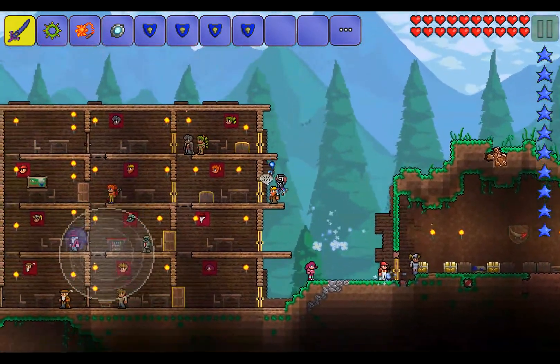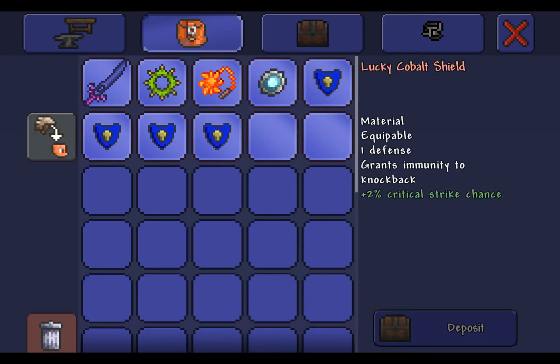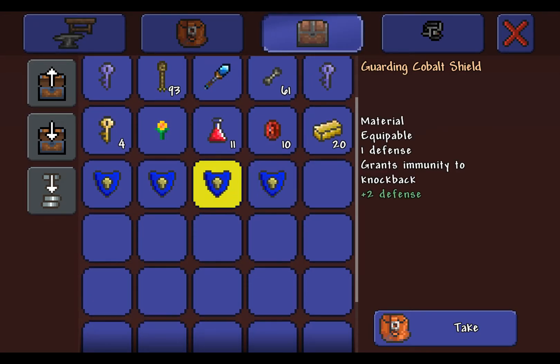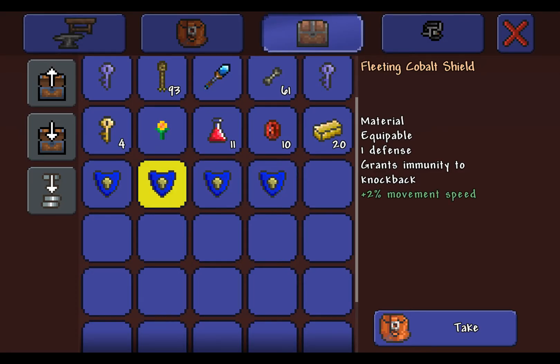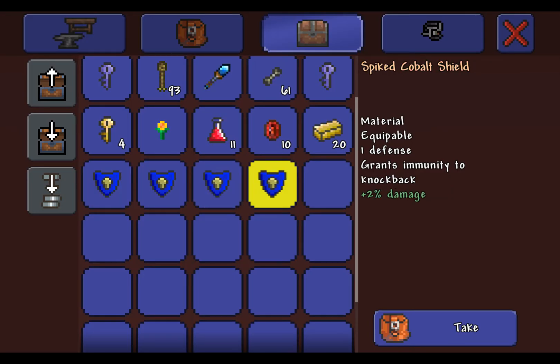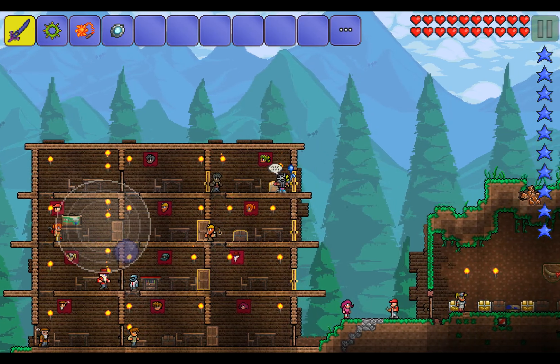I'm actually going to see which one's the best. Let's sort them into the chest. We have two defense, two percent damage, two percent movement speed, and two percent critical strike chance. The best one for me is definitely not the movement speed, so not the Fleeting. Probably Spiked — yeah, Spiked is the best for me right now because I just need defense.